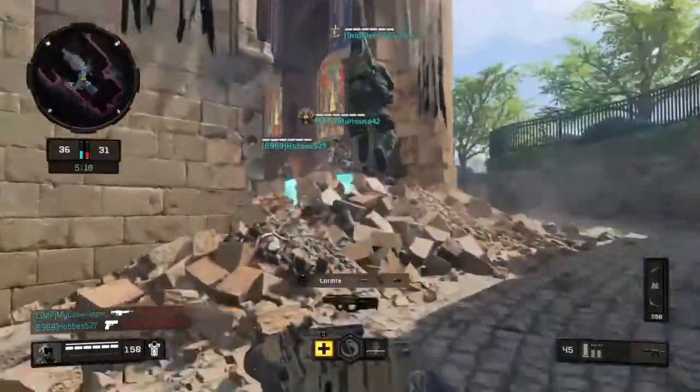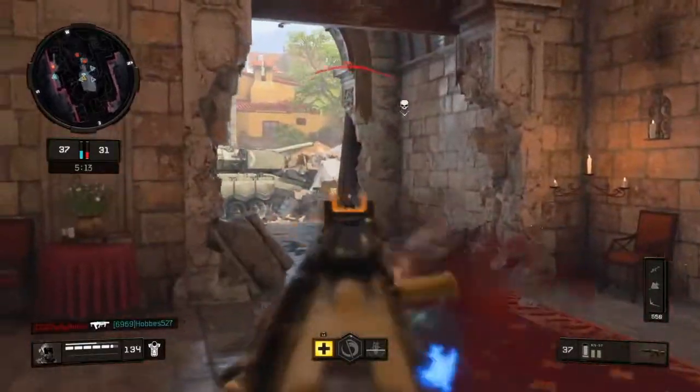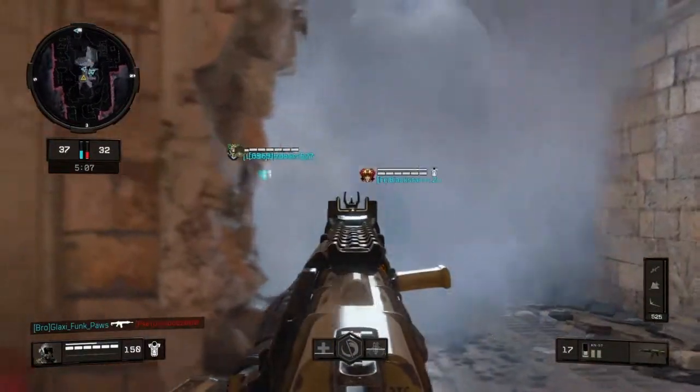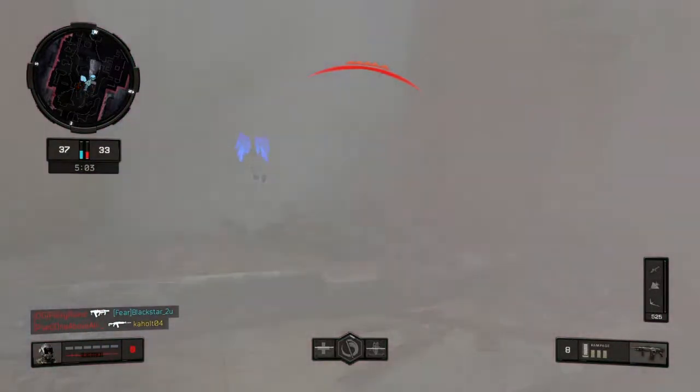Third person view definitely helps — you can look around corners. That's the only third person view in the entire game, actually — fun fact right there. You can look around in third person view, see around corners, and no one can see you but you can see them.